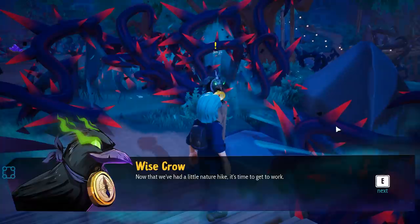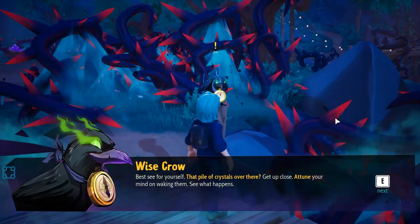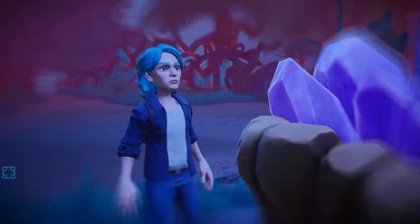The crow says: 'Now that we've had a little nature hike, it's time to get to work. I've got a little theory about you I want to test — see if I really did choose the right person. I think there's more to you than you realize. That pile of crystals over there — get up close, attune your mind to waking them, see what happens.' I also love the fact that they still have the 2D assets for the character portraits.